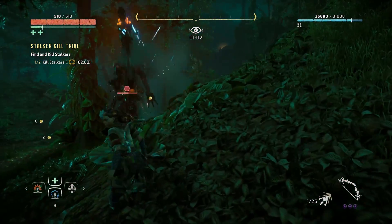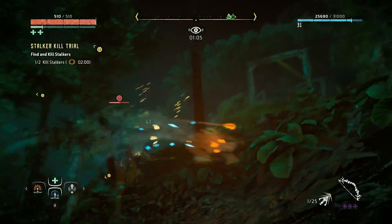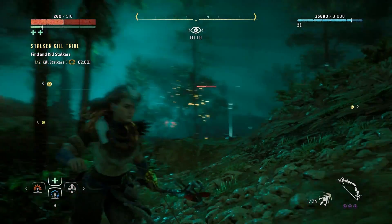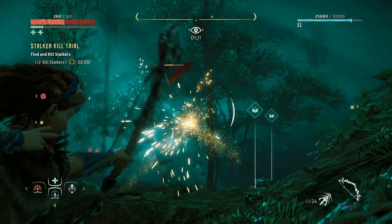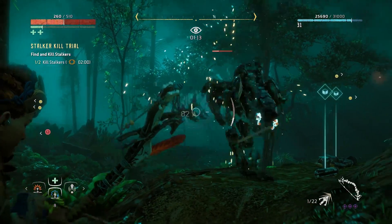I thought maybe the other one was over there, but nope — here he is right there, he was waiting to ambush us. Same routine with this one, except it's already weakened. Take off whatever weak points are open and then pepper it with more arrows. Keep that up and you'll bring the second stalker down with plenty of time to spare.